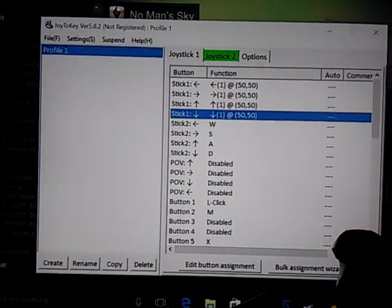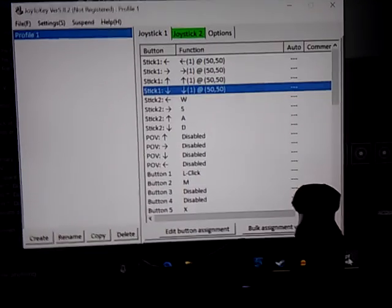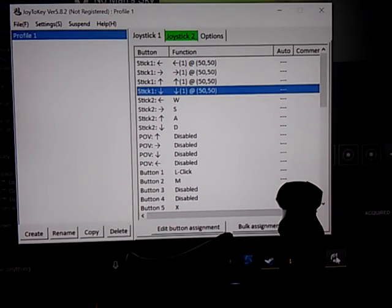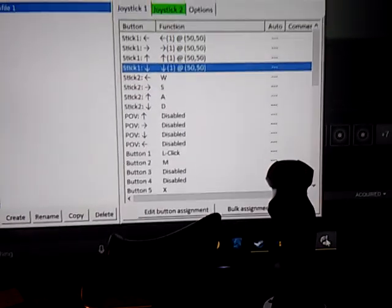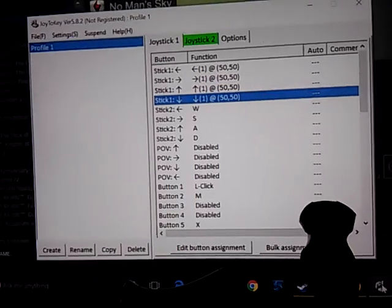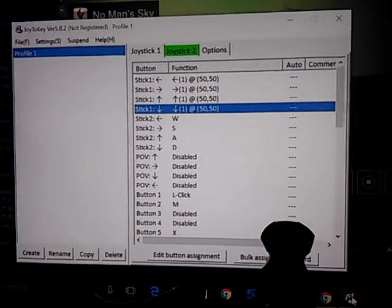The only way I could figure out how to do it was with this JoyToKey thing, because there doesn't seem to be analog support for PC — like an analog stick — and you basically have to emulate a mouse to that joystick. It's a real pain and I tried a million different settings. With JoyToKey — that's joytokeynet, just google it — it works.